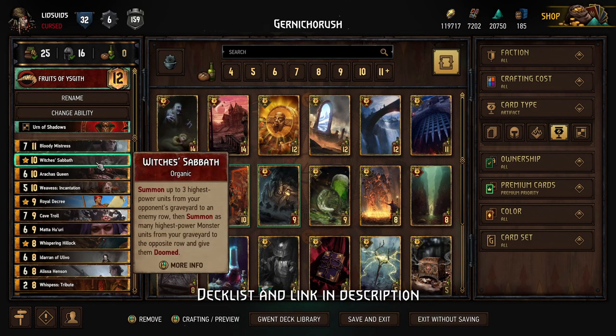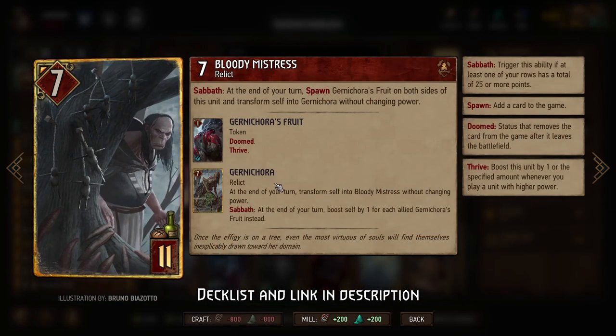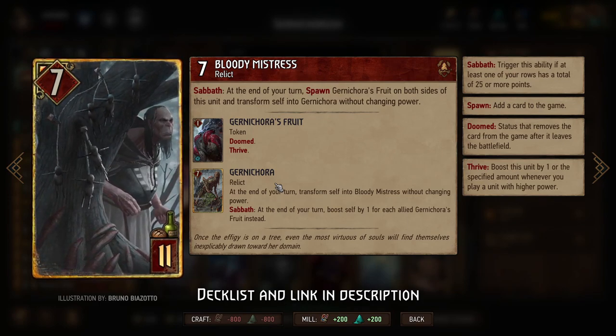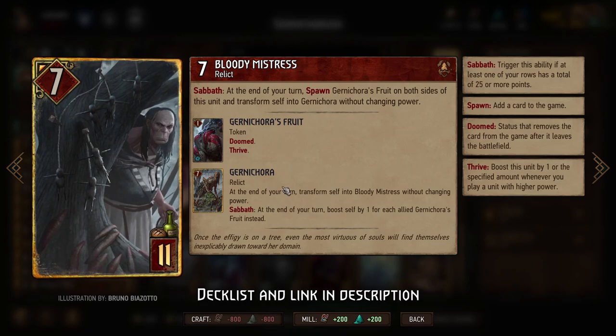Once you've done that, you use Witch's Sabbath to get the Gurna Korras from your graveyard back onto the board, and you want to do this as soon as possible — ideally in round two. What happens is you're going to get two or three of your Gurna Korras back. They'll stay as Gurna Korra in your graveyard, so they'll be 7-power Gurna Korras. Notably, if you summon Gurna Korra directly from your graveyard, she does not spawn Gurna Korra's Fruits, and without Gurna Korra's Fruits she's just a 7-point body that doesn't actually get boosted.